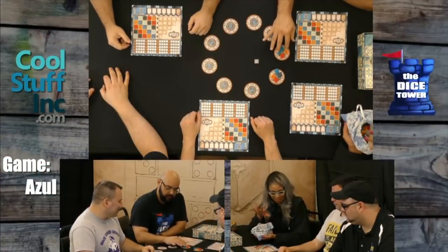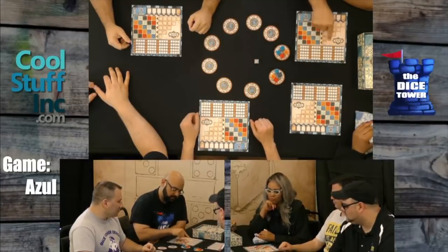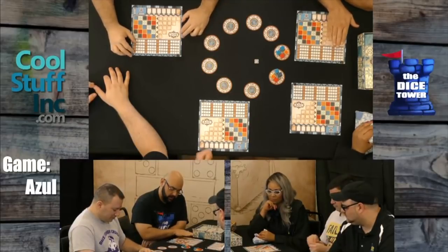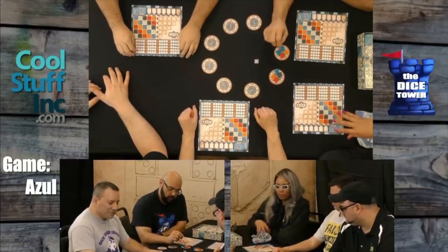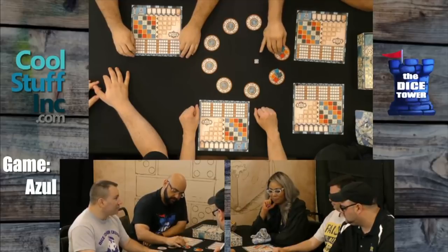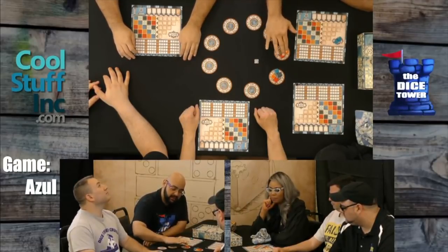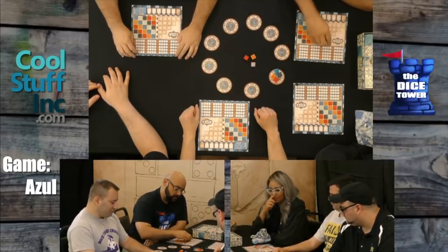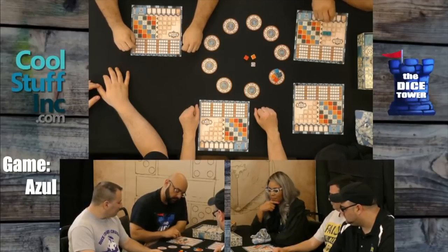On your turn, you are going to take some tiles and place them in your preparation area, where you will be planning to set the azulejos in place. When you pick, you pick one of the factories and take everything of one color. If you go to a factory, you could take both of those. Anything that doesn't get taken goes to the factory floor — right here in the middle.